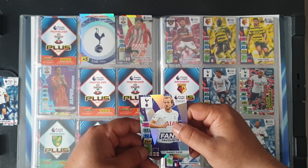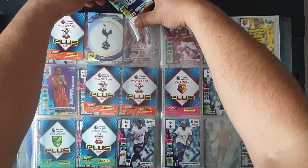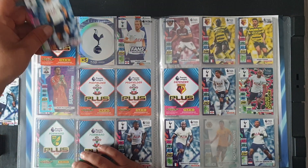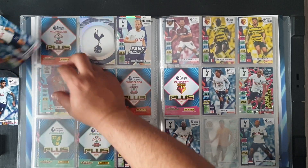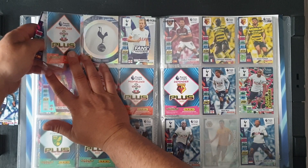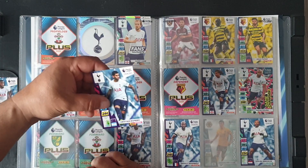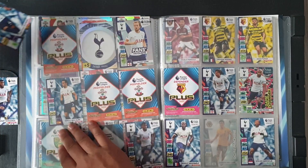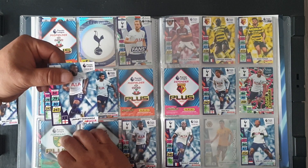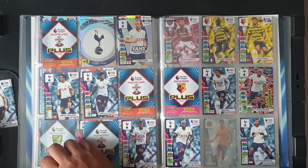Sergio Reguilon at 301 — which means the goalkeeper is probably the captain. Cristian Romero at 302 in the middle. Japhet Tanganga at 306 — no, it's a duplicate. Ben Davies at 307 — yes. Number 309 Bryan Gil. Dele Alli, Dele Alli. Lucas Moura duplicate. We jump to the last batch.